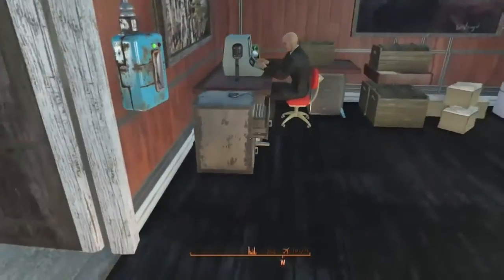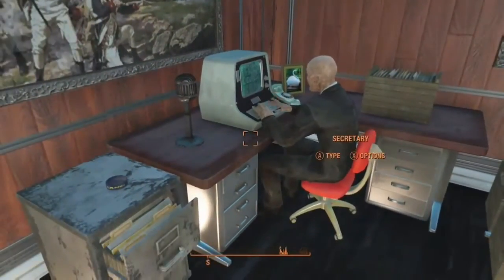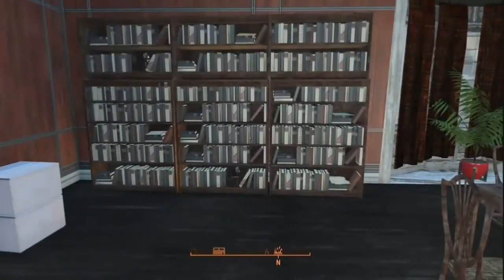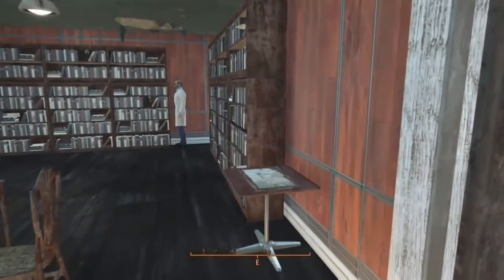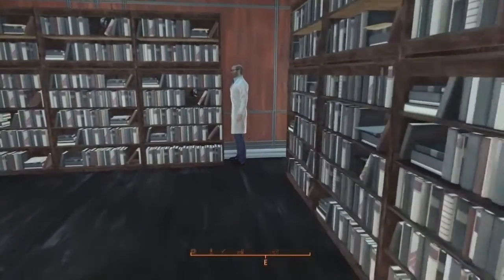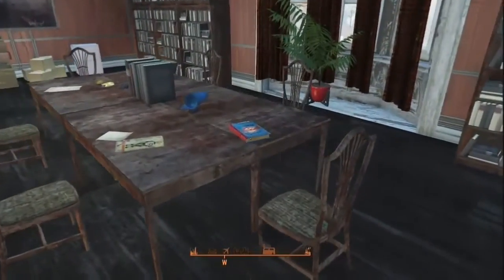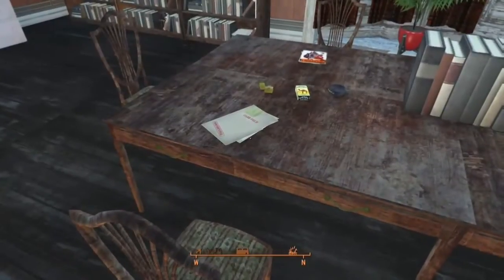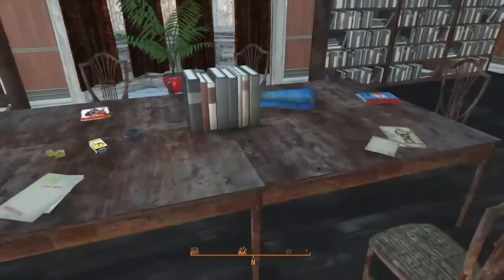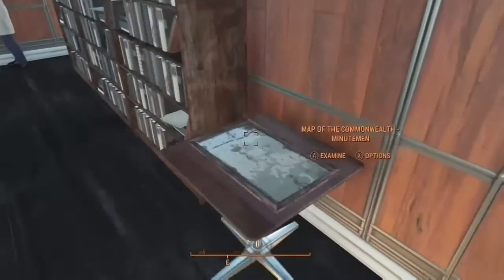Martin works in the library, and he's working at another piece of unique furniture which is a secretary's desk - it comes just like you see it with the computer, the files stacked on there, and whatever. I spent some time putting in bookcases and books. The settler over in the corner - for some reason he belongs in the basement and I can never get him to stay down there, he always stands up here in the corner. I added a few different items on the table just to make it look like people have been up here using the library. Got a map of the Commonwealth here.